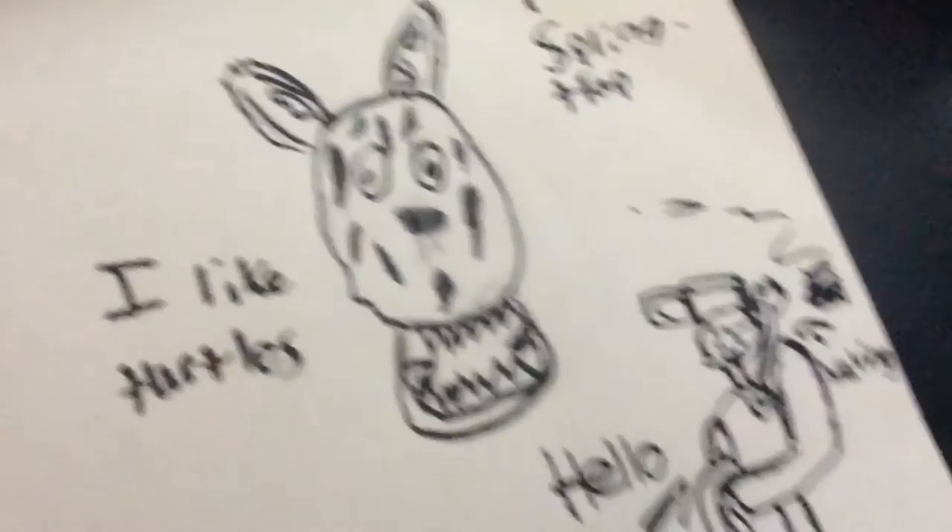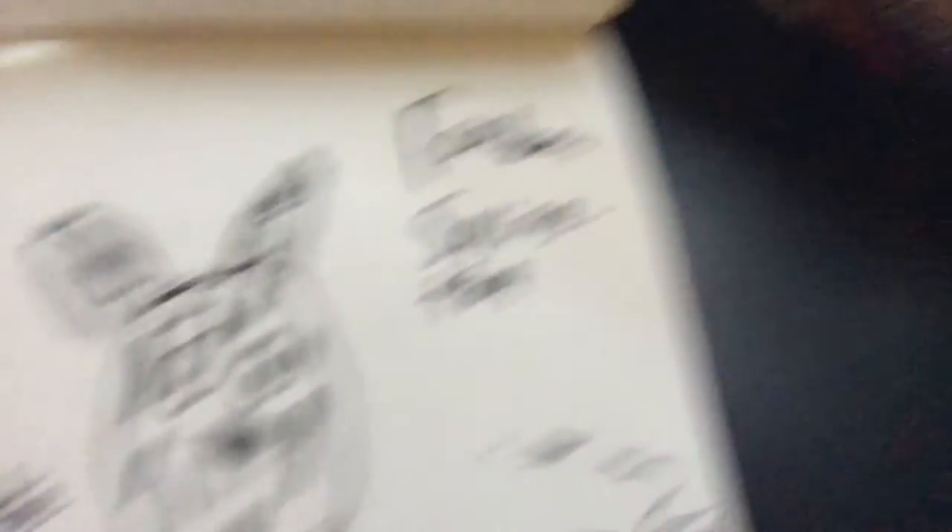Then this was just random — I was drawing Springtrap, and then I just started drawing it and wrote 'I like Turtles.' Random Springtrap. Hello, weirdo guy. Chair. It looks like a hand, waving.